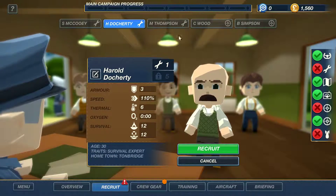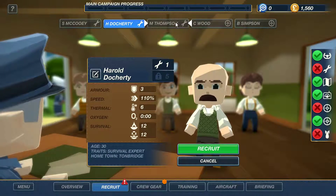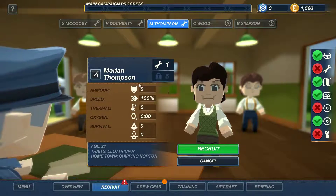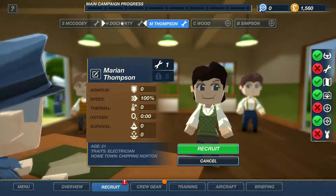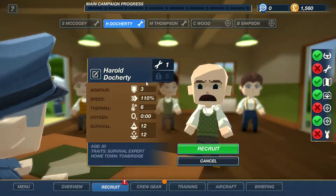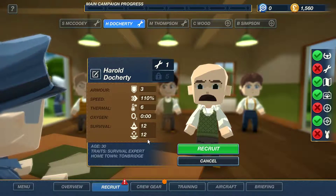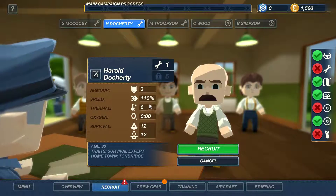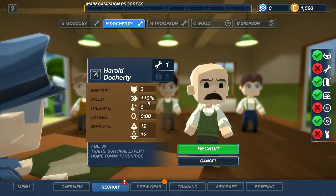We're going to have a look at Thompson here, but I think Harold is definitely going to be on our crew because these are amazing stats. Marion Thompson is an electrician from Chipping Naughton - we're not being sexist, it's just Harold here has got the most amazing stats I've seen. Normally these are all zero and they don't add much to the game, but having anything here is much better, especially increased speed for the mechanic as we'll find out later. So let's go ahead and choose this guy.